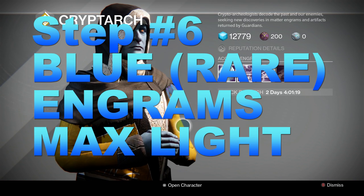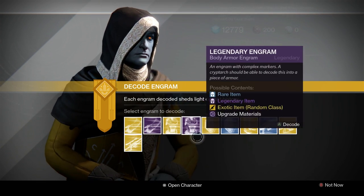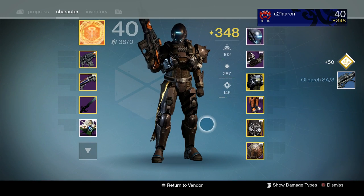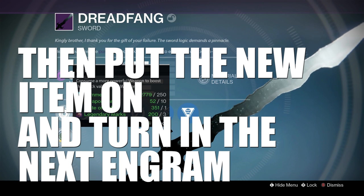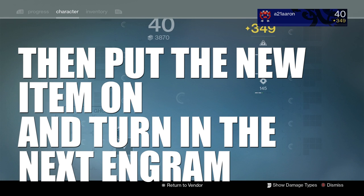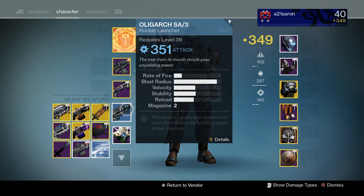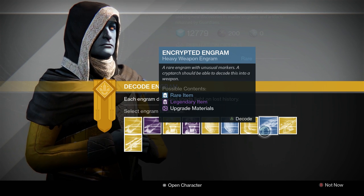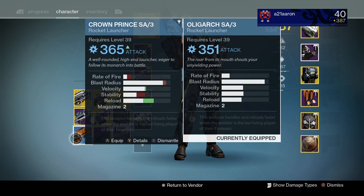Starting with the rare blue engrams — the heavy I have on right now is only light level 343, and I'm going to turn in two blue rare engrams. Since my light level is 348, the first one went up to 351, so I put that on. Now that this heavy is at 351, I'll turn in another blue rare engram, and it should be at an even higher number — which it is, it's at 365.